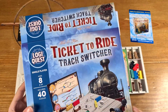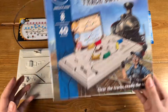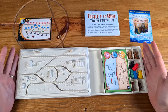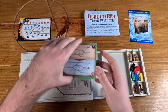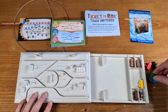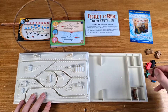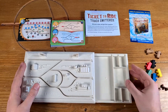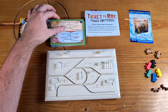Hello everyone, today I'm going to play through the first five of the 40 puzzles of Ticket to Ride Track Switcher, just so you can get a basic feel of how this effectively solo puzzle game works. Each of the 40 cards shows you the starting and end locations of five different carriages, potentially two trains, and later on, broken track bits — though we're probably not going to see any of those in the first few levels.